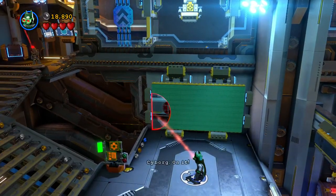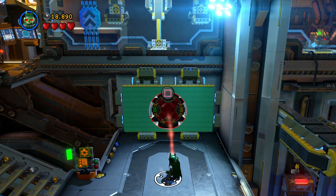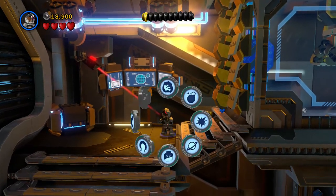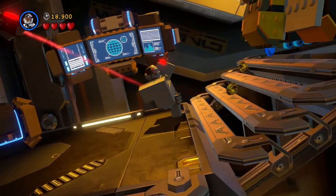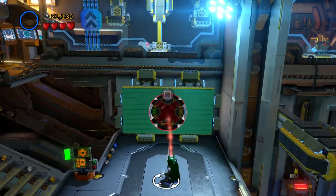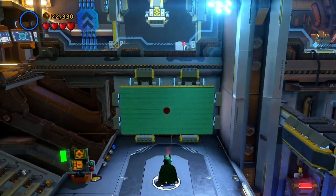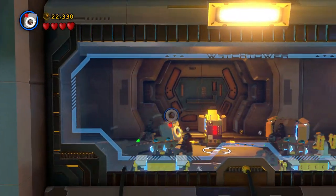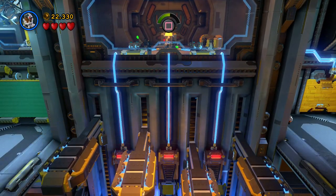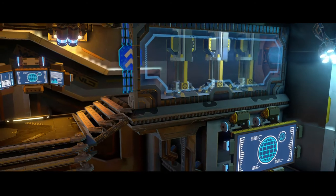Might need a hand here. Cyborg: on it! All right. Now we need — let's see which one — okay, stealth suit. There we go, let's turn back into Batman. Press that Batman again, press that Batman again, press it one more time — there we are.